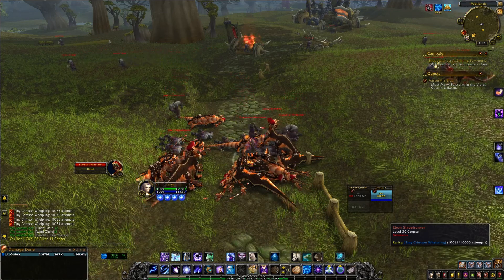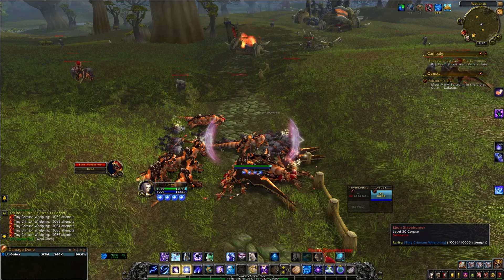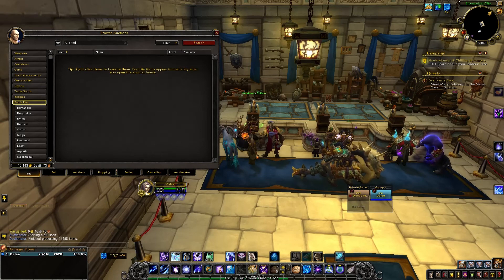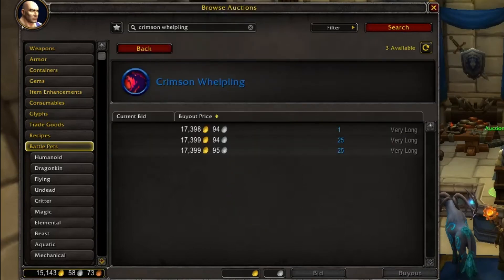As always, let's head to the auction house and see how much the Crimson Whelpling is selling for — I have a sneaky suspicion it's not cheap. Here we are at the auction house: 17,398 gold. That's actually cheaper than I was expecting; I was honestly expecting it to be close to 50,000.